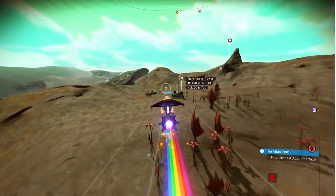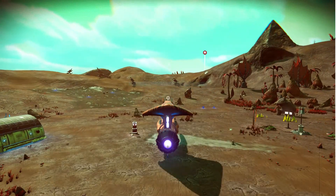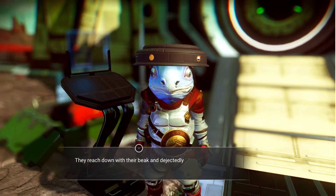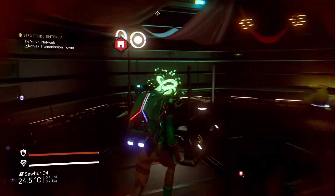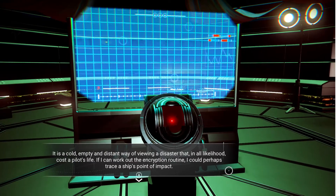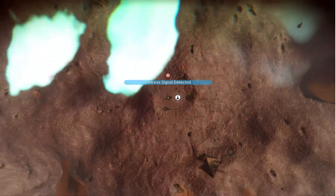The transmission tower is quite similar to an observatory, but instead of finding a ruin, it should find a crashed ship or crashed freighter. The transmission tower is just one single room with no side rooms coming off it. The NPC inside wanted sodium. In this case it found a distress signal - handy for the next video.